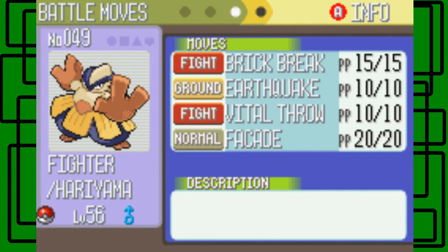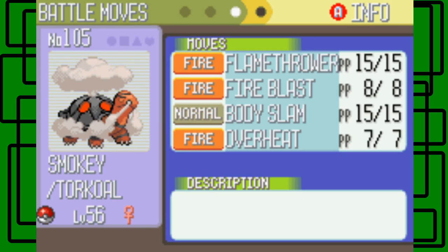Fighter knows Brick Break, Earthquake, Vital Throw, and Facade. Smoky knows Flamethrower, Fire Blast, Body Slam, and Overheat. By the way, I gave PP ups to Fire Blast — I had eight PP ups in total that I used.